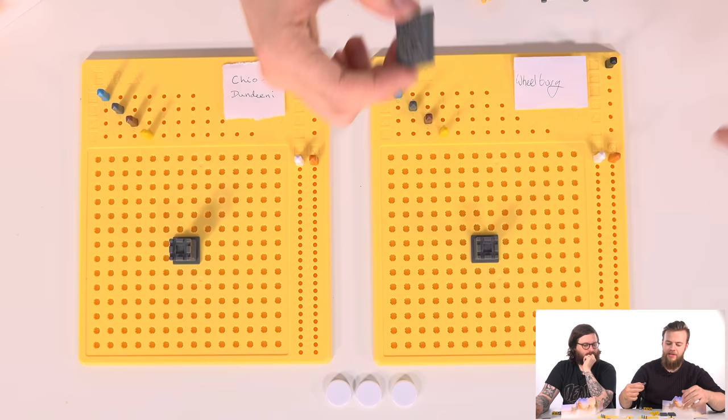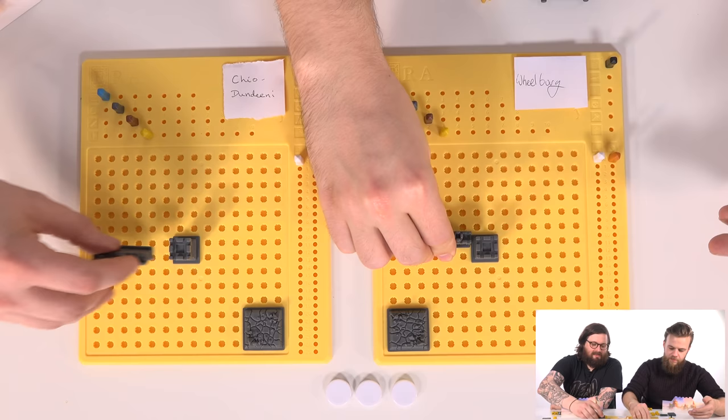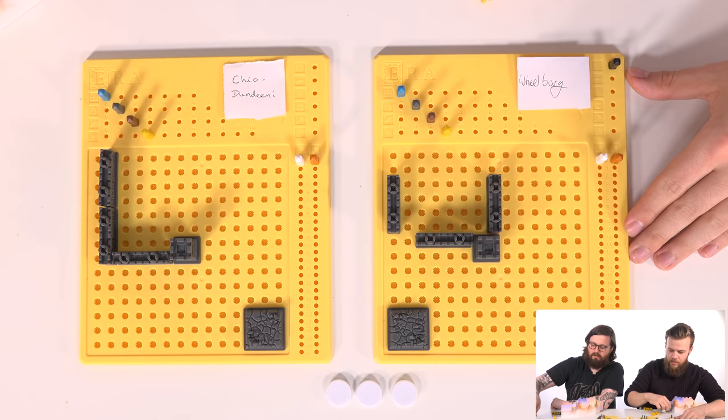I'm going to get my scorched earth right in the corner and just get it out of the way. Because this keep counts as a walled building, I want to start building up a bit. I'm actually going to start walling it all off right now. I can probably get a double there, and another double there as well.